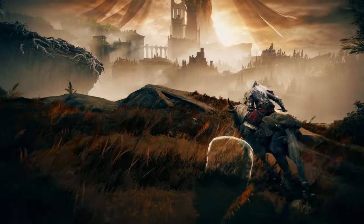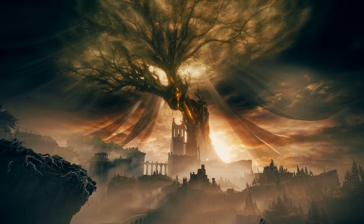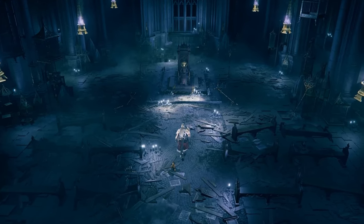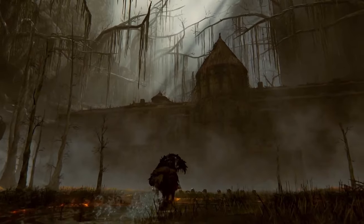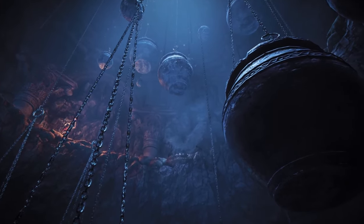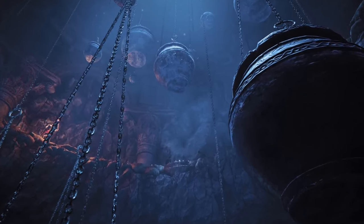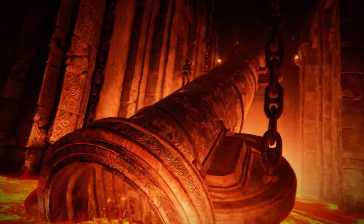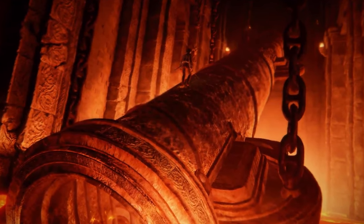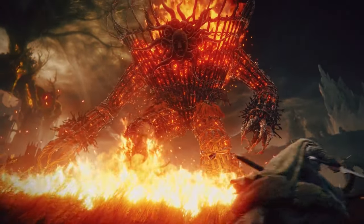The trailer gives a great look at new environments, including our first good look at the shadow of the tree towering over the Land of Shadow. We see a dark cathedral ravaged by chaos with a throne in the middle, a creepy swamp castle reminiscent of Blighttown from Dark Souls 1, a tall cave with a torch and massive cauldrons hanging from chains, a massive lava-filled area, and what appears to be a boss fight featuring a huge humanoid creature made of wood and vines, mostly on fire.